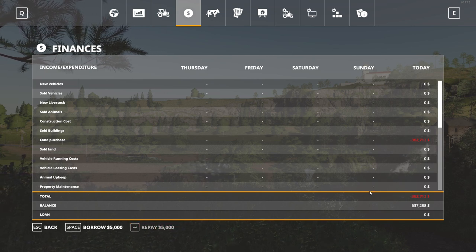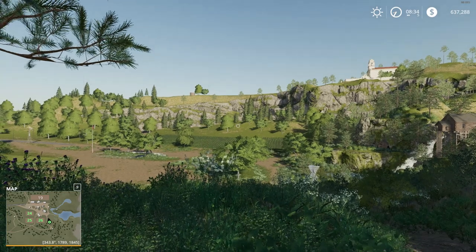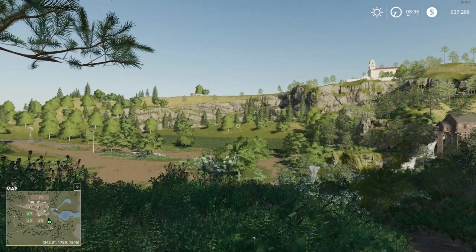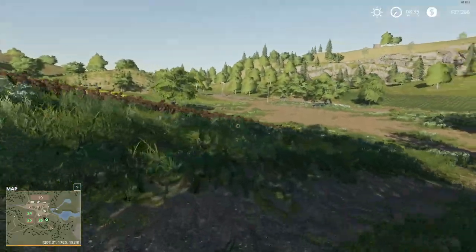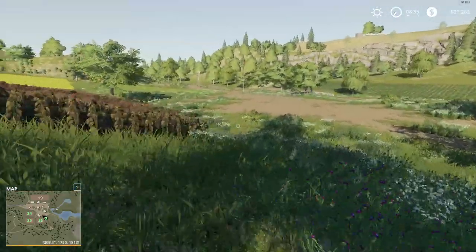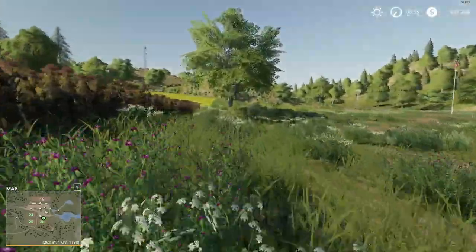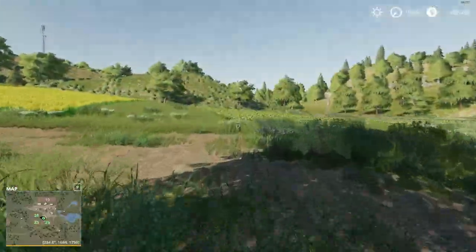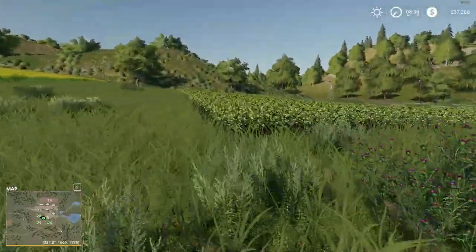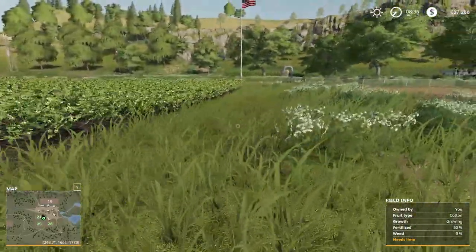Okay, so we've got six hundred and thirty seven thousand to play with and we're on our land now. You can see we've got some sunflowers — sheep don't care about sunflowers. We've got some canola — sheep don't care about canola. And down here there's a cotton field.